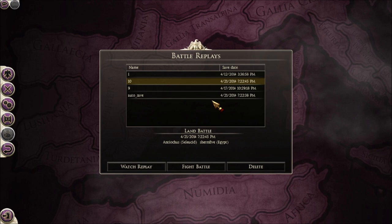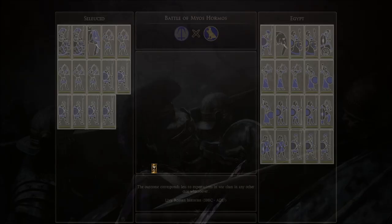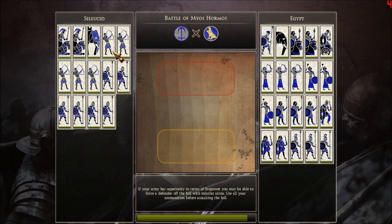I tend to favor the Seleucids, historically speaking. My opponent's name is Sherm5 and he's using Egypt, so we're going to watch his replay. We're going to look at the troops here. We're fighting on this map — it's a very desert map, and it's kind of weird.